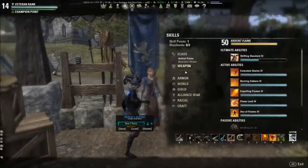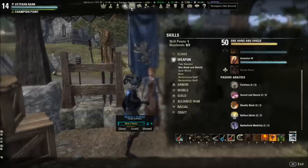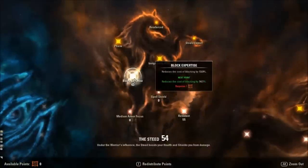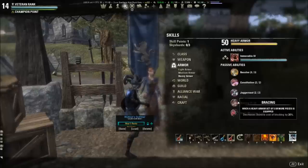Why do I use Sword and Board in all my builds all the time? It's really because of a couple of passives. One reduces the cost of blocking by 30%. That's why you can block a lot without draining your stamina. As a Dragonknight, I do like to pump up this Champion Point passive to reduce block cost even further — I'm almost at 45% less block cost with just those two passives. Heavy Armor also has decreased Stamina Cost of Blocking — another 25%. So taking on one enemy takes no stamina away from me, and taking on five I can still deal with it.